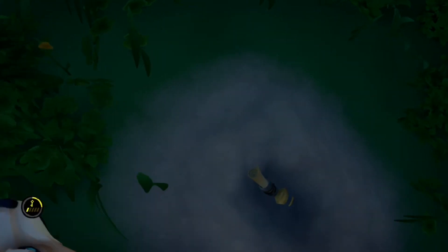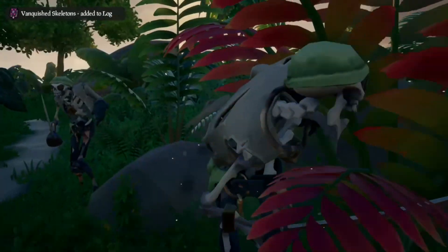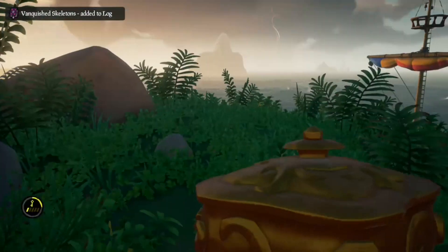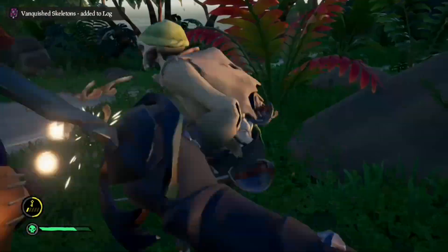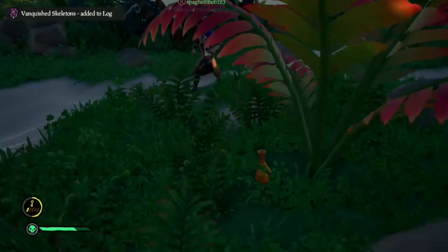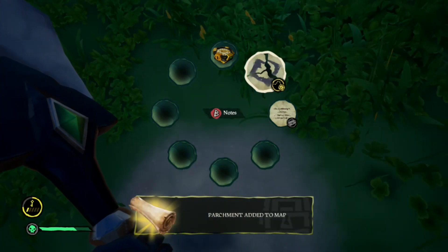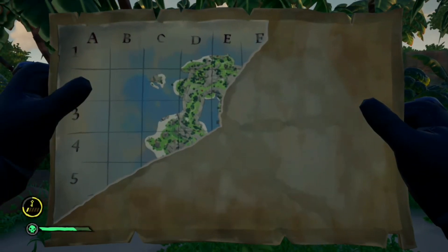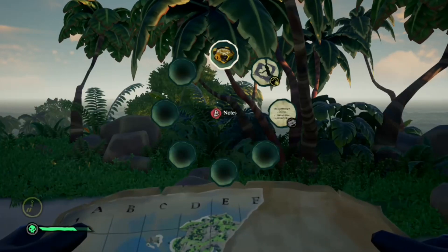Once it's spinning around in a circle, that's where you need to dig. Once you've dug it up, there's a small chance that Gold Hoarder skeletons will spawn — it's really important you kill these because there's a small chance they'll drop relics. Once you pick up your torn map parchment you'll notice you get a map, but only one piece will be here. You need to keep following the process until you unlock the map parchment with the X on it.